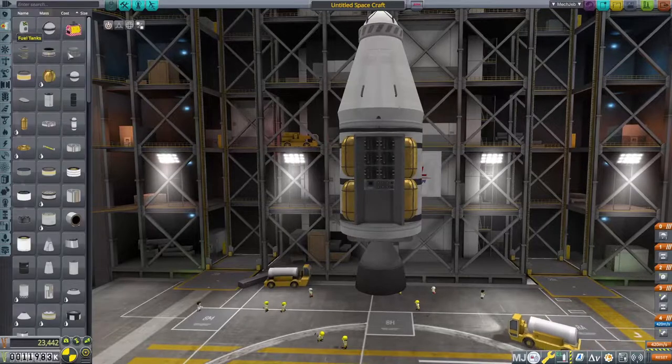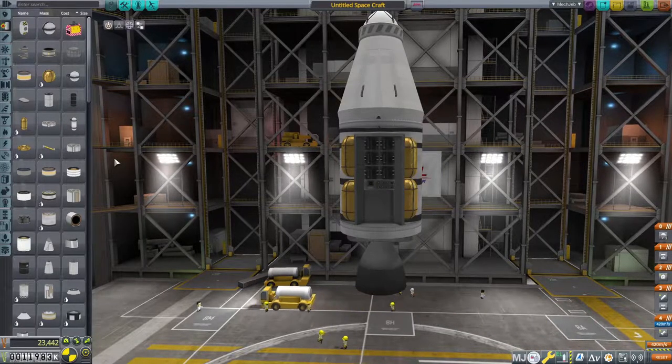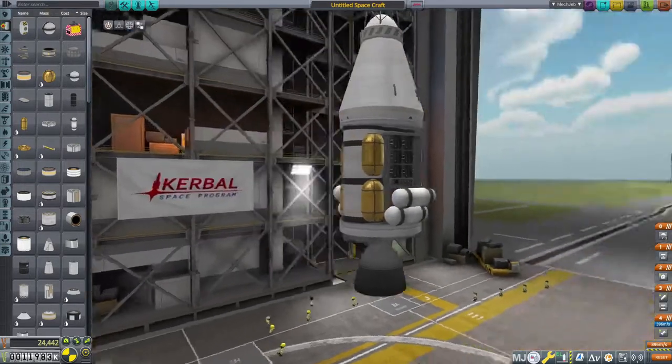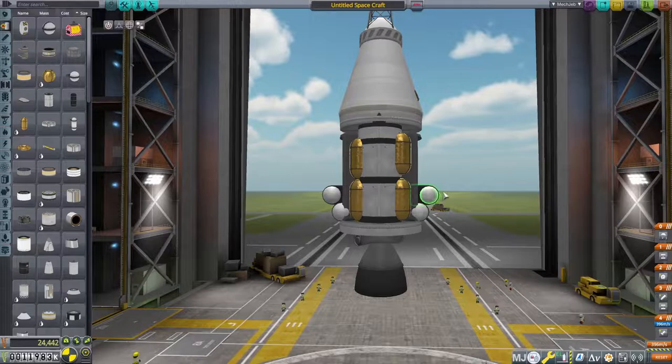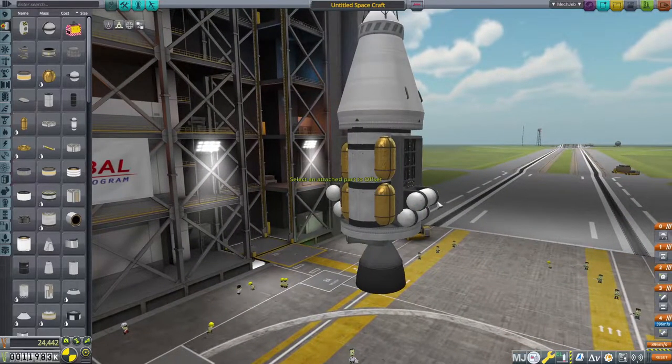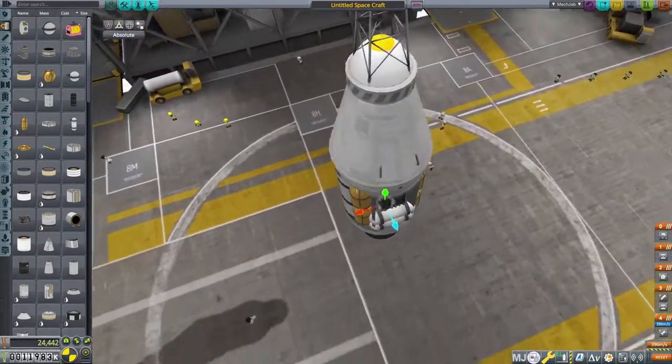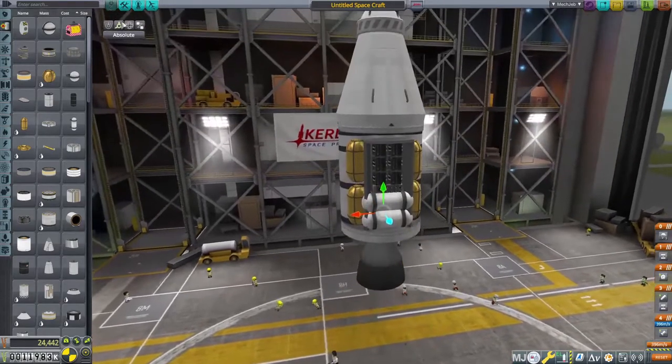Next thing we're going to need is monopropellant. Let's try this one — well, this one's kind of big but I think it'll work. I'm going to have to move this. We're going to go ahead and get two of those tanks. Look where they snap because sometimes they don't snap inside, but that's an easy fix. All we have to do is just move it in. Let's turn off snap — right, about right there. We shouldn't have any collision. Let's go ahead and put the shroud up and see how well that works.